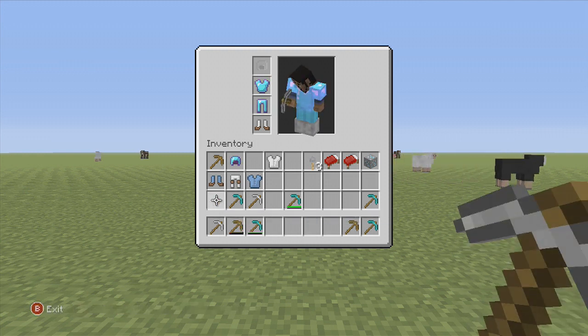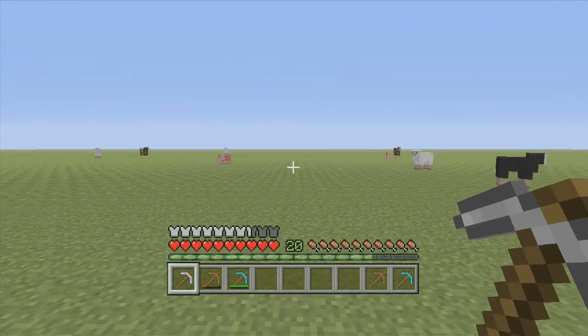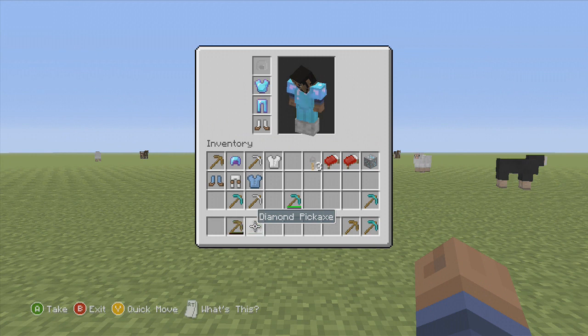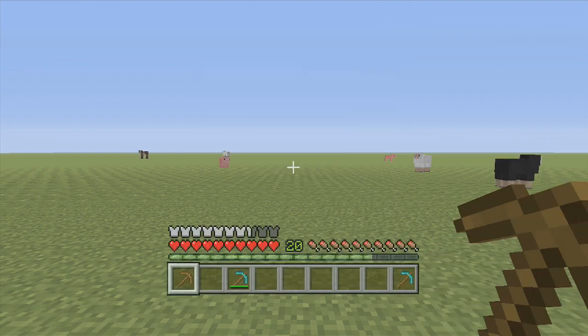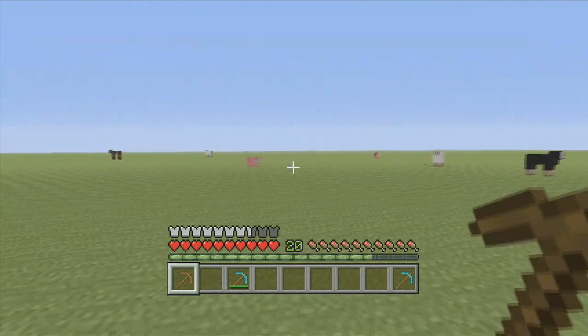I don't want to call it a glitch — I just want to say it's kind of hidden, because 4J Studios didn't really talk much about this, as far as I know. So as you can see, I just had a damaged iron pickaxe, and I took a brand new iron pickaxe, and you hover over that item and press X. As you can see in the bottom left-hand corner, it says repair. So there we have it — I now have a brand new wooden pickaxe, which is really awesome.